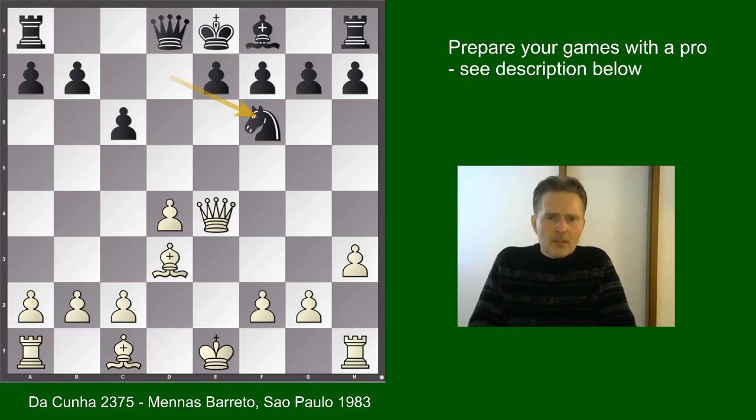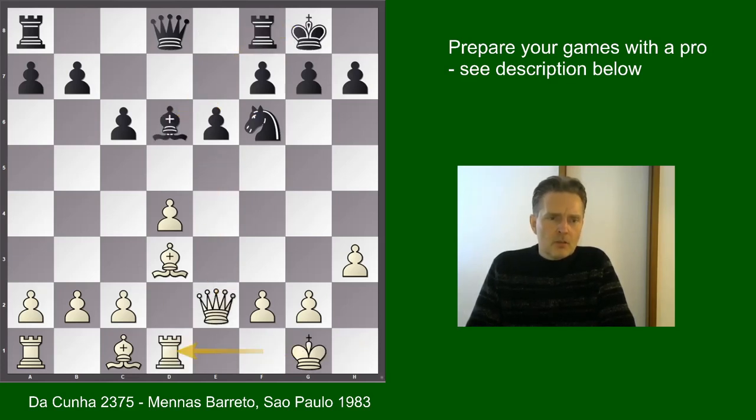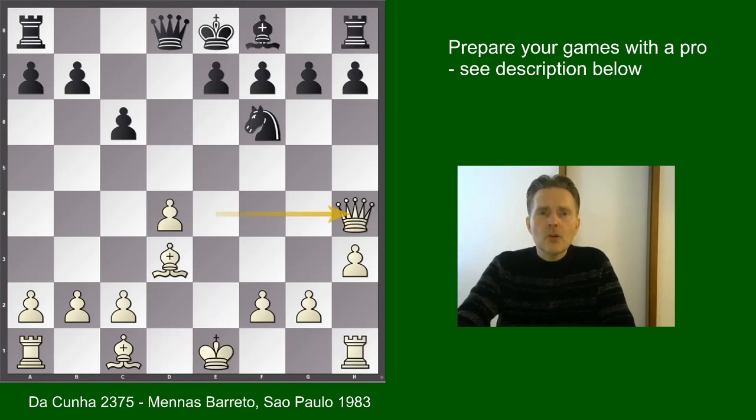Now after knight f6, white made a mistake. He should have played queen e3 or queen e5, and after e6, castles, bishop d6, queen e2, castles, rook d1 — a plus-equal position with more space and the two bishops. That would have been best for white. Instead, white played queen h4, which is a mistake because the queen is exposed on this square, believe it or not.